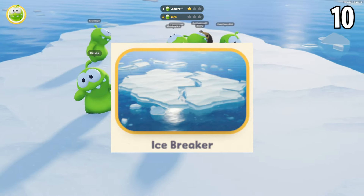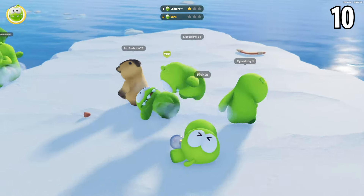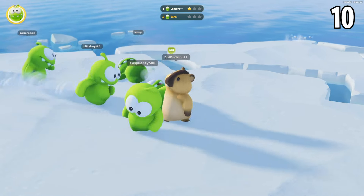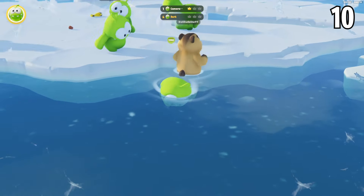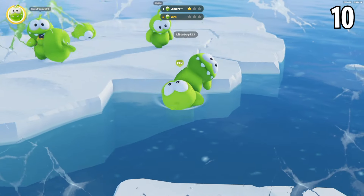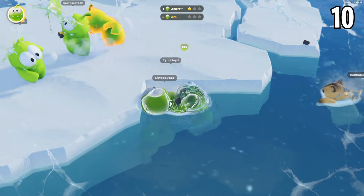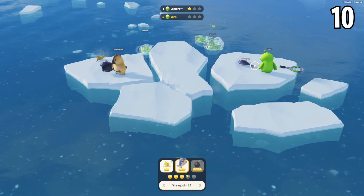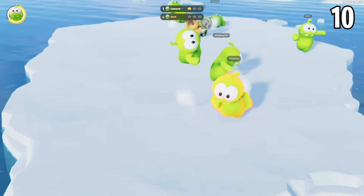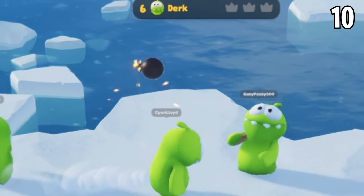Number 10, Icebreaker. The better winter-themed Last Stand map. The size is perfect — not too small and not too big. It's simple yet effective with the iceberg slowly breaking apart as rounds go on. Whatever you do, don't fall into the water — it's well below freezing, so you'll turn into an ice cube pretty quickly. Climbing back onto the iceberg can be really annoying sometimes because your character gets stuck in an infinite loop of jumping but missing. My favorite part is when there are two or three separate islands as the terrain breaks apart, which creates some funny moments.